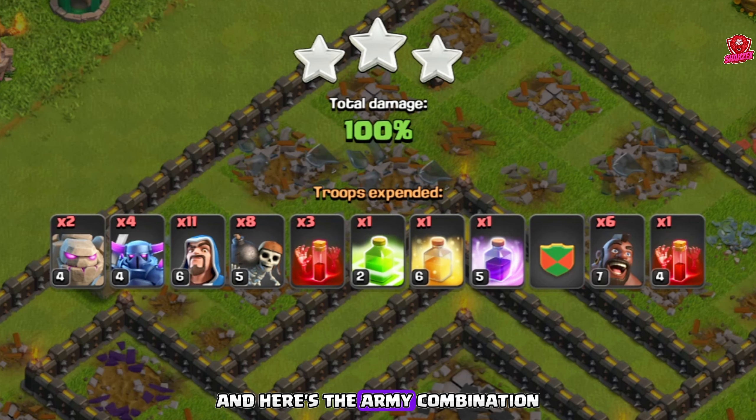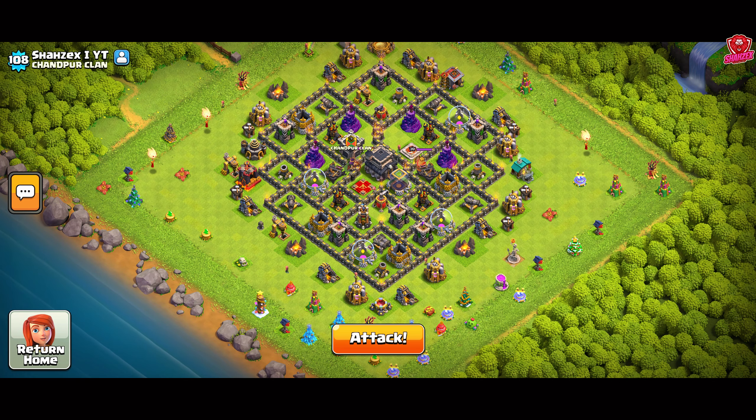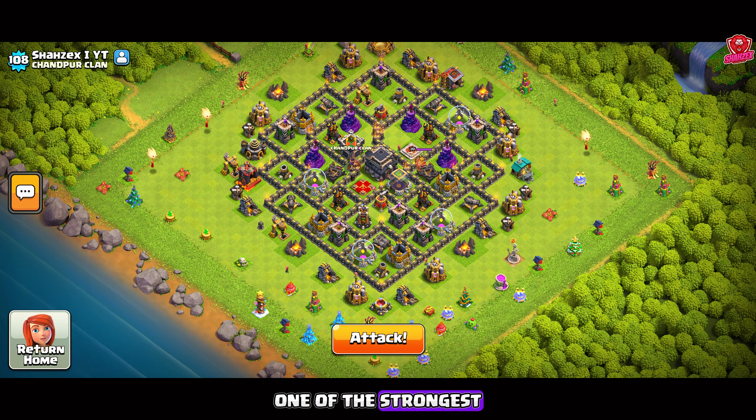Some bases you might have to face the heroes early — let's finish this off and move to the next attack. Here's the army combination. At number one we have the GoWit Witch Slap attack strategy — one of the strongest TH9 attack strategies.